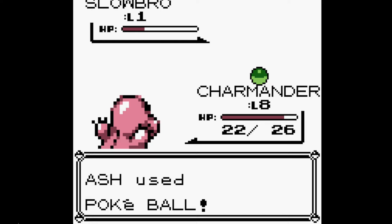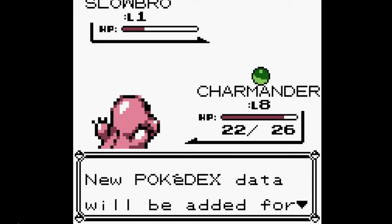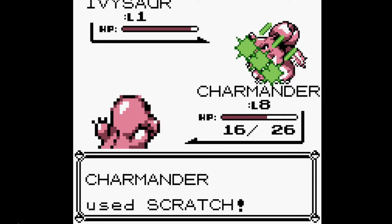There's a glitch in the game which allows us to control which wild Pokémon we encounter during the game. This is dependent on the special statistic of the last Pokémon we battled. Here's just a few examples of some Pokémon I've battled using this glitch.